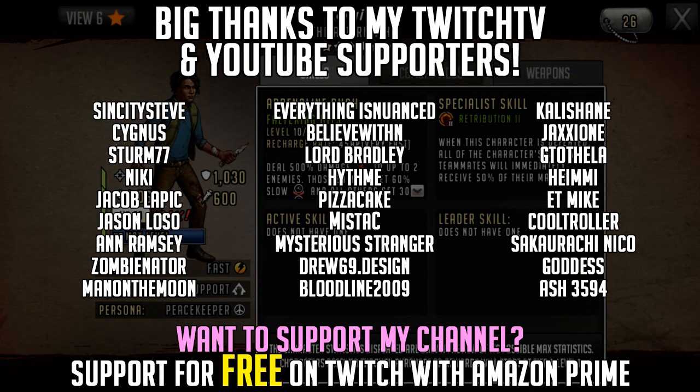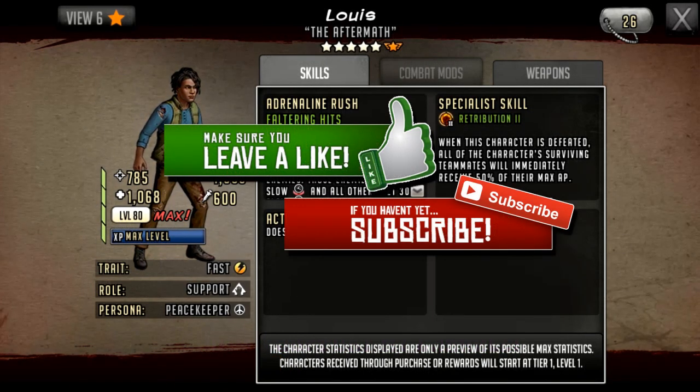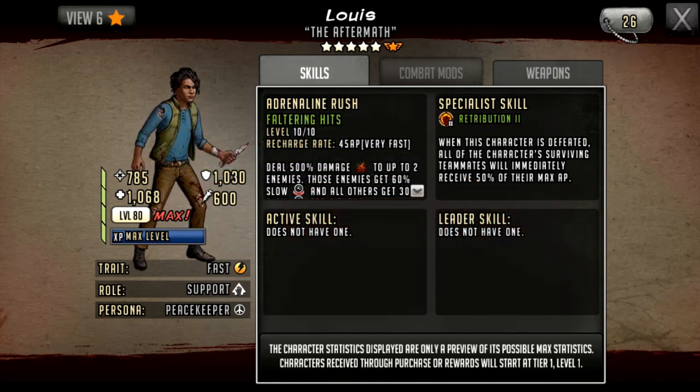Hello survivors and welcome to another Walking Dead Road to Survival video. In this video we're going to be taking a first look at a new character coming to the game, which is Louis. It's another Telltale character from Season 4 — this time from the good side, as we've already had Minerva, Dorian, and Abel released, who were from the Delta. And now we've got Louis as the first of the good guys.